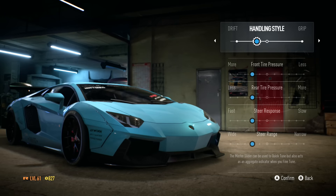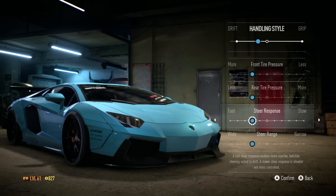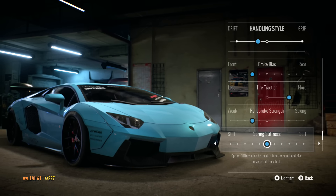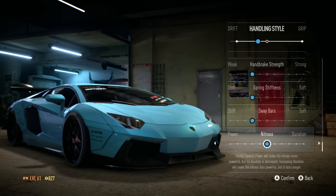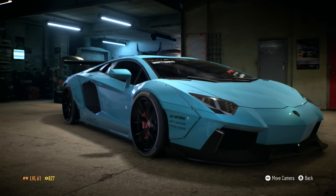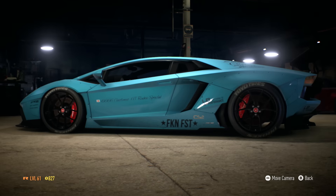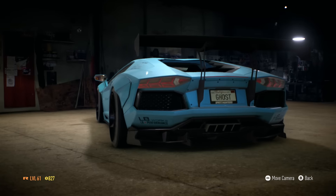I'm gonna bring this over towards drift a little bit more. Steering response I like to be fast. Brake drift assist on, launch control, differential is fine. The springs — I'm just gonna stiffen up just a little bit, and the sway bars. The NOS I'm gonna bring that over towards that. And this is pretty much what our Liberty Walk Aventador looks like. I think I like it — I'm honestly a big fan of this. It has some fat tires, which I kind of like a lot.